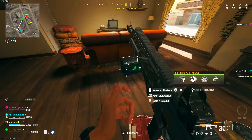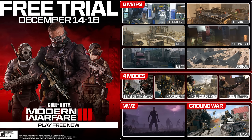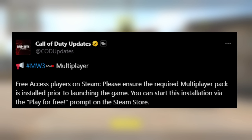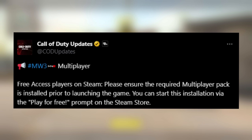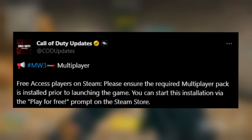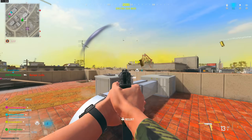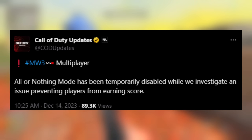Along with the brand new content from today's update, there were also a couple of issues. For those trying to access the free multiplayer, some players weren't able to download the required packs. That has now been fixed. For Steam users, ensure the required multiplayer pack is installed prior to launching — you can start the installation via the 'Play for Free' prompt on the Steam store page. On console, check your managed content and game files.